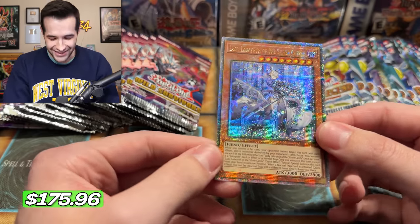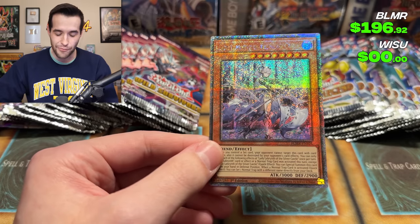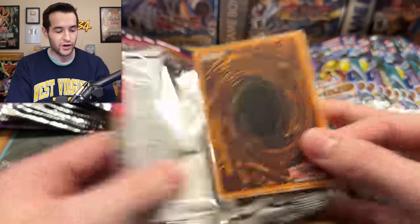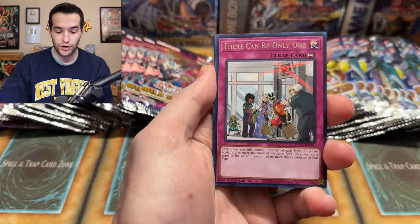You get about three per case versus collector rares which are four per case on average — so a little bit different. And we get one! The 25th Anniversary secret rare — Lady Labyrinth of the Silver Castle. The Labyrinths show up again. 25th Anniversary secret. Wild Survivors are in big trouble — you need the burger. Every video I've done for Battles of Legends so far has had a 25th Anniversary pull. I guess that's a good sign for our stream tomorrow.